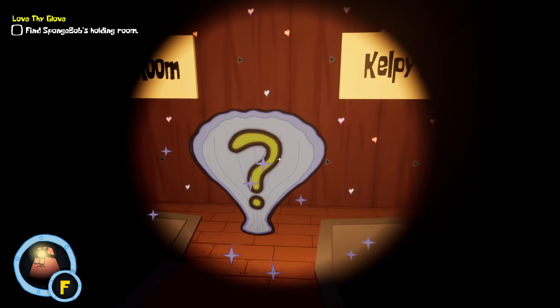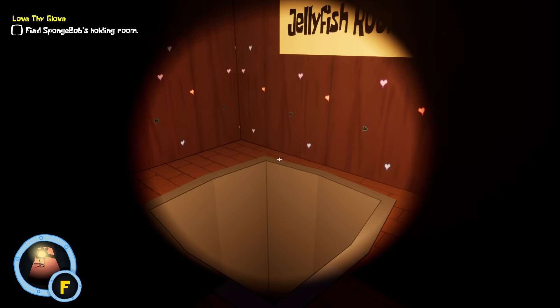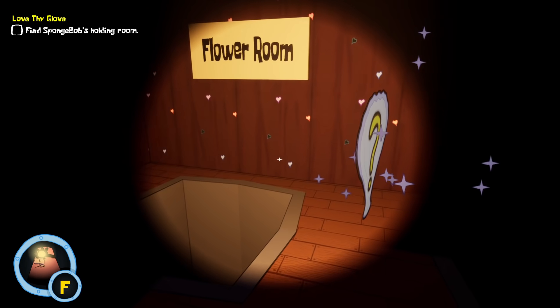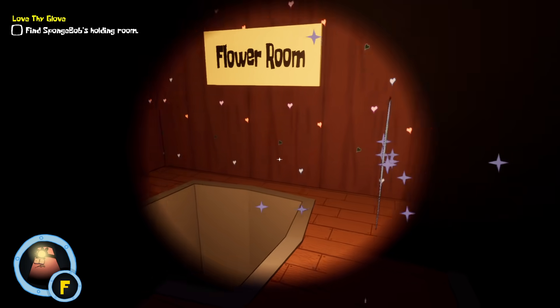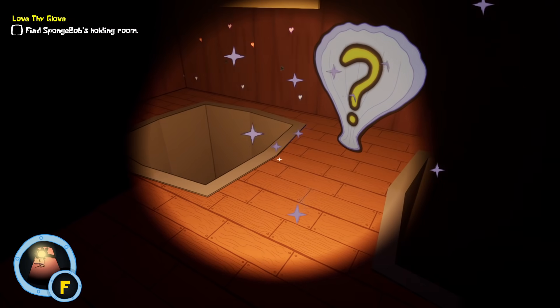What's up guys and welcome back to some more Around the Clock at Bikini Bottom. As you guys know in the last video, we just hopped into this game and it is a lot of fun. SpongeBob got kidnapped and we are trying to find him. We might have fell down a trap door and ended up in a pretty terrifying area where there are a bunch of monsters, including a left glove and some other creepy glove chasing after us. It's been a lot of fun playing this game.